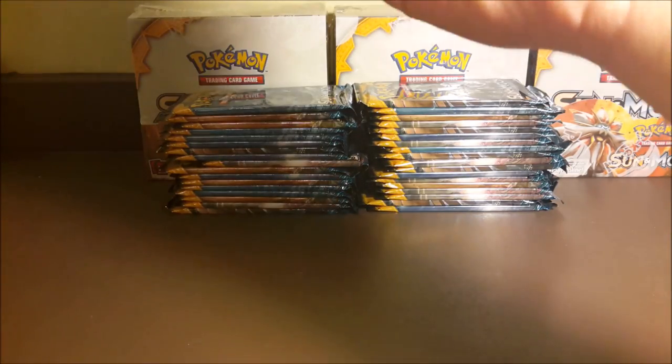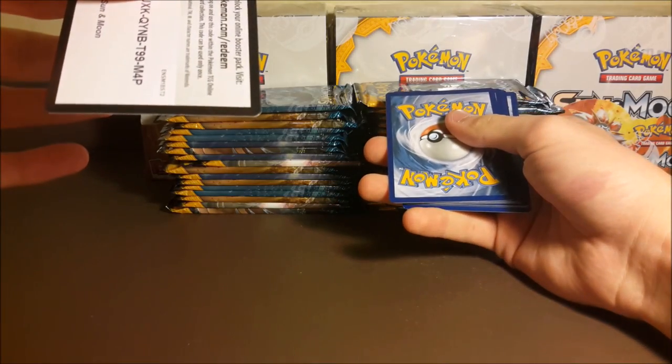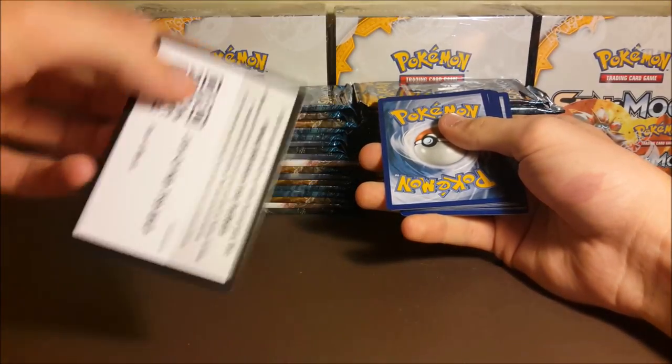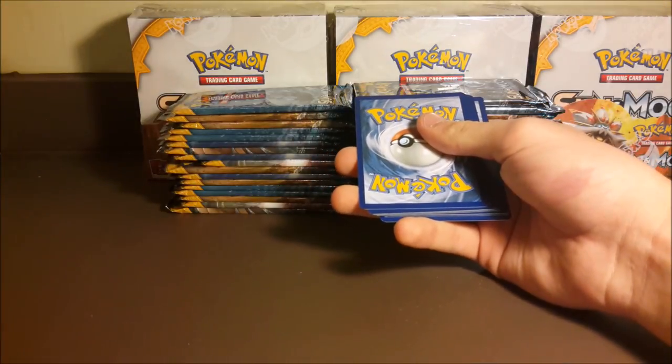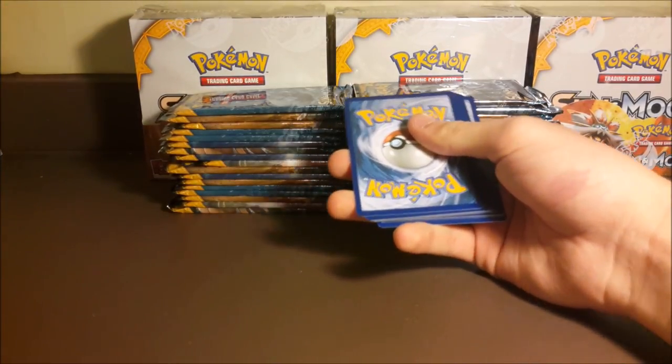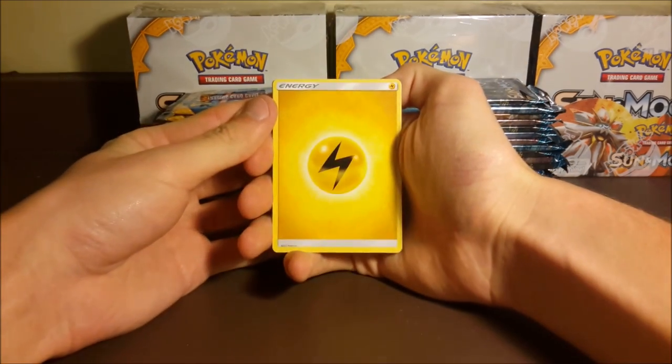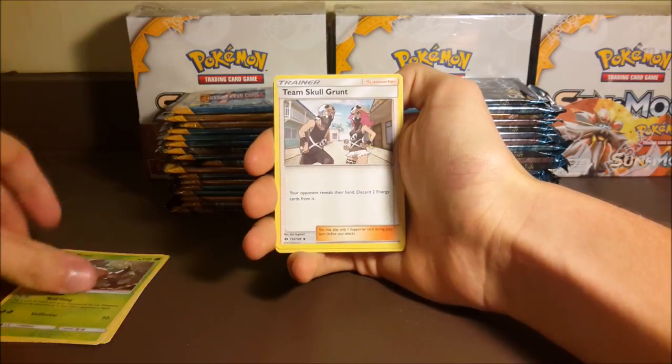I won't be looking at the color of the codes because that gives away the pool rate too. I'll be setting them down just like this and pulling them off screen so you guys can't tell either. We accidentally showed you one so you can have that one — it is what it is. Starting off, we got a Lightning Energy for booster box number three.